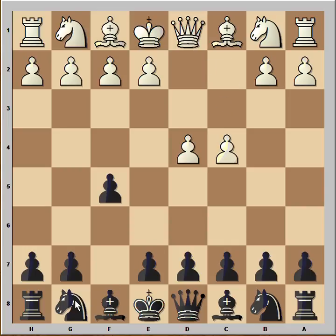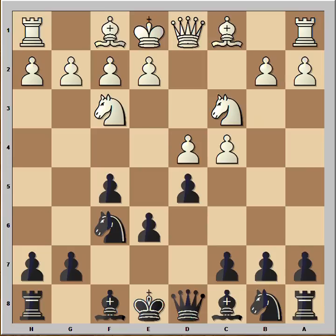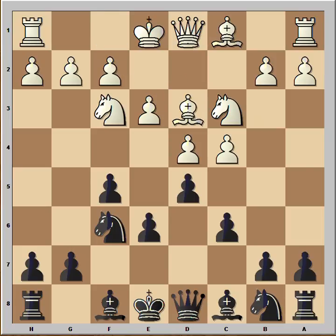c4, Nf6, Nc3, e6, Nf3, d5 — and we have the Stonewall variation of Dutch defense. e3, c6, Bd3, Bd6.